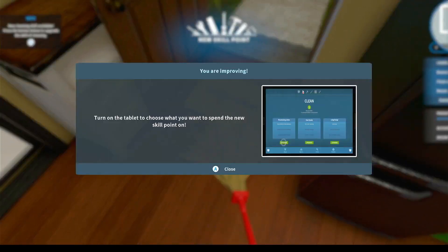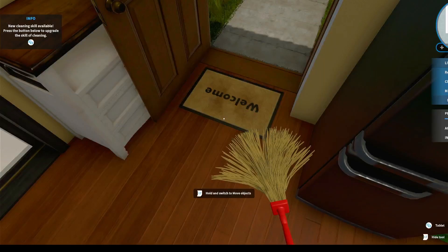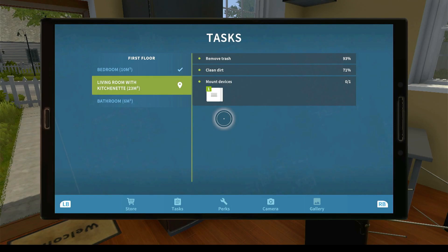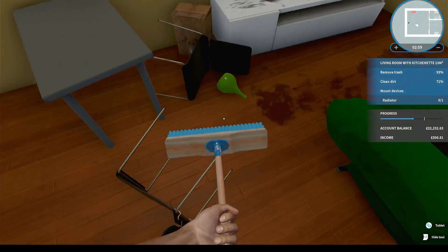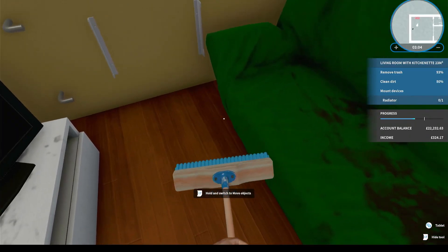Clean your doormat, there we go. You are improving. 'Turn on the tablet to choose what you want to spend the new skill point on.' So skill points - does that come under perks? Yes. Penetrating vision to see some dirt on the mini map, fast hands for 25% faster cleaning, or upgrade the mop. Let's upgrade our mop - so we've got a good mop now. That actually looks like a brush or a broom.